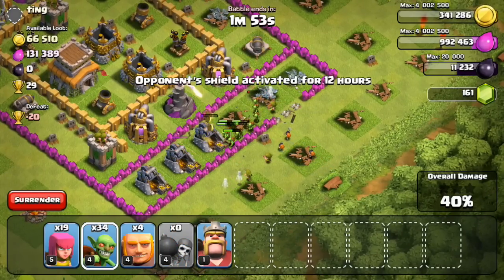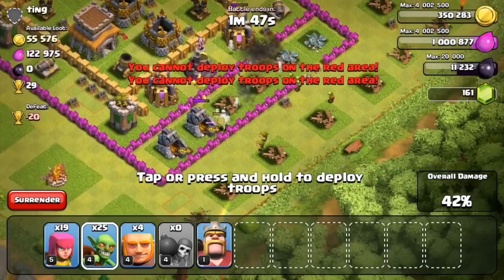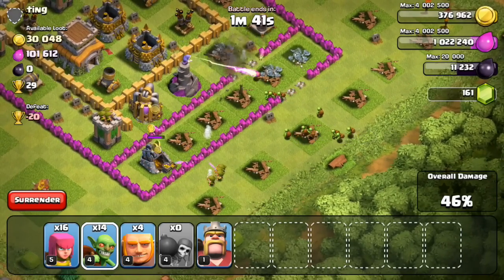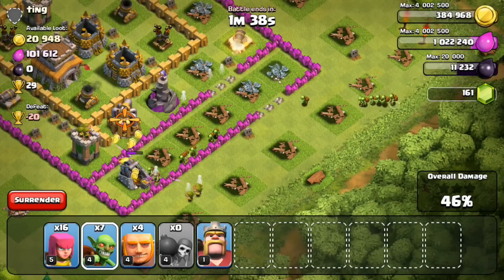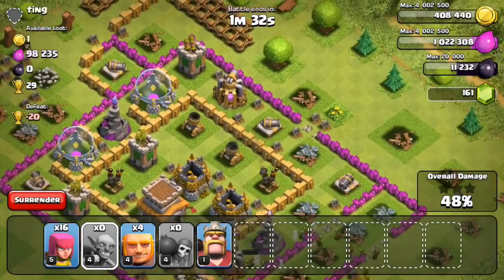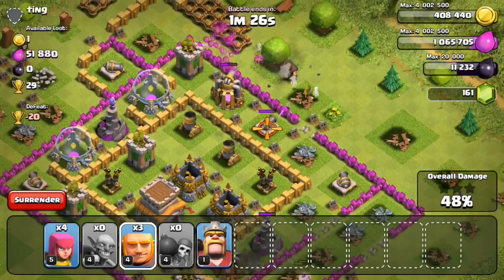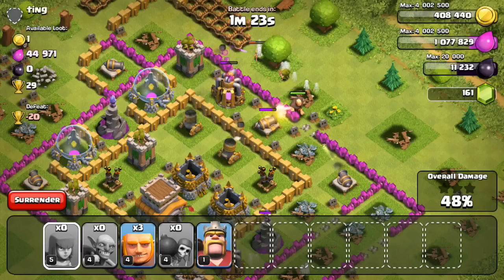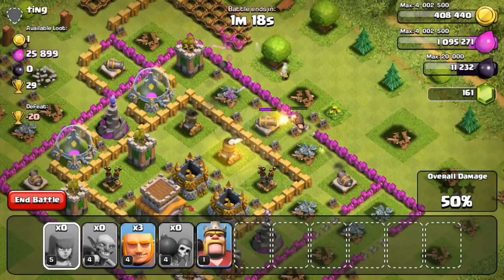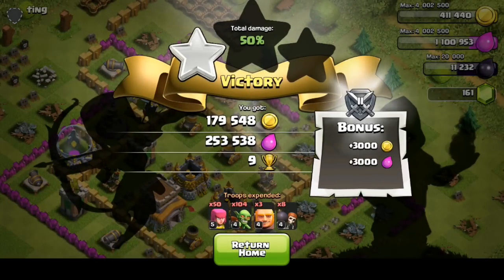Even though my goblins are only level 4, they're definitely going to be able to take those guys out. I'm sort of torn between upgrading my giants and my goblins — I think they're both 2,250,000 elixir to upgrade. Most farmers I talk to usually use barbarian-archer or a lot of minions; goblins aren't the number one thing people use. But I use a lot of goblins in my army compositions, and if I don't have to use as many, it frees up space in my army camps for other troops. The level 5 goblin upgrade is pretty significant as far as damage per second goes.